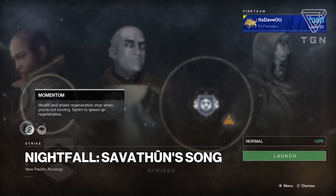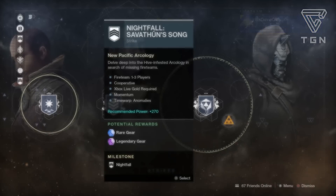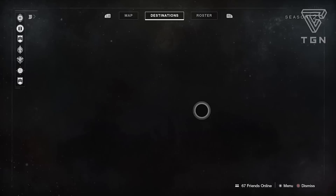The Nightfall modifiers are Momentum - health and shield regeneration stop when you're not moving, sprint to speed up regeneration - and Time Warp Anomalies - strange anomalies have been detected in the area, destroy them to release temporal energy and extend the mission timer. We've seen this Nightfall before with the same modifiers about two or three weeks ago, which is a bit disappointing. But you can still get some powerful stuff from Zavala if you complete the Nightfall.